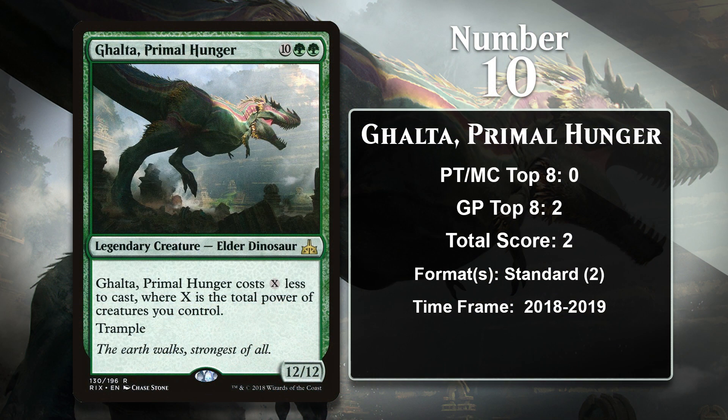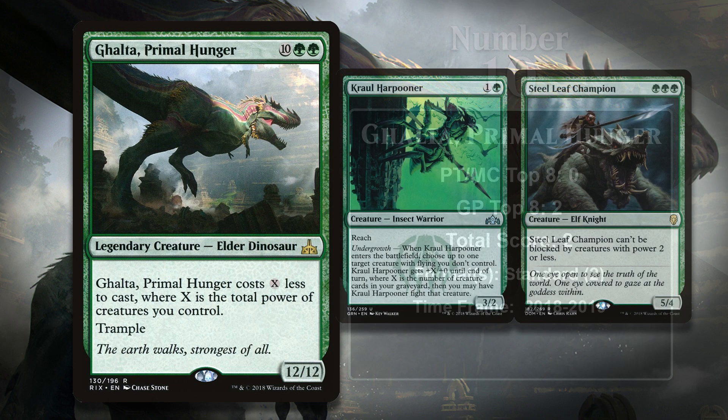At number 10, it is Galta, Primal Hunger, an Elder Dinosaur. We got a cycle of monocolored Elder Dinosaurs in Rivals of Ixalan, and obviously Galta is the green one. Galta is a huge creature who likes other huge creatures, since Galta's casting cost decreases the more power your creatures in play have. If you curve out with some high-powered creatures, it isn't impossible for Galta to come down on turn 4, and that's pretty scary. It has two Grand Prix Top 8s from its time in Standard, one in a mono-green aggro deck, and the other in a Gruul aggro deck. Both of these decks featured creatures with high power for their mana costs like Crawl Harpooner and Steel Leaf Champion that could enable a very early Galta. Galta hasn't gained any points outside of Standard yet, but it is being played in Pioneer, so it probably has some chance of moving up this list.